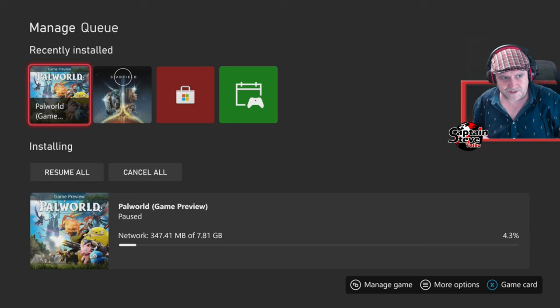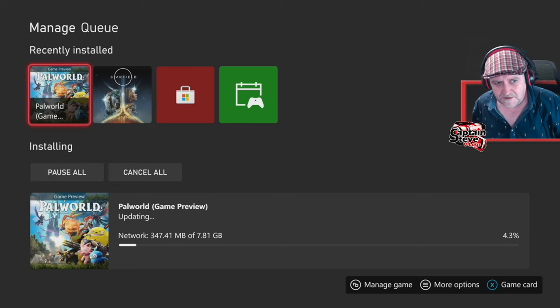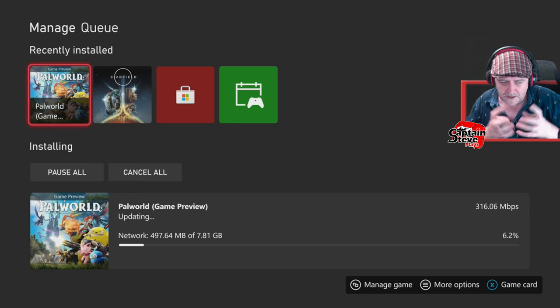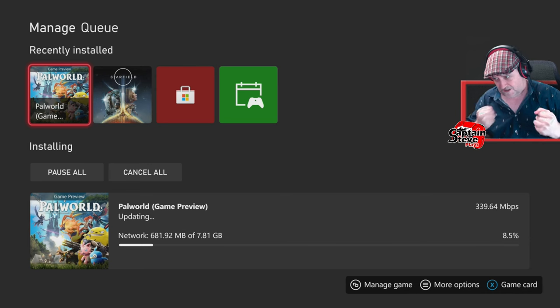I've got an update on my old Xbox for Palworld and also for Starfield. I do want to jump back into Starfield at some point, but for now I'm going to be resuming this update for Palworld. Once it's actually installed and I'm ready to play I'll be jumping on in. This is a free update — free free update, heck yeah!